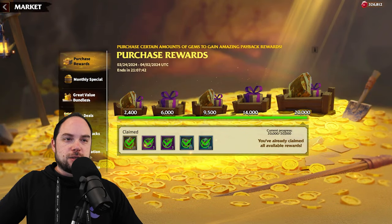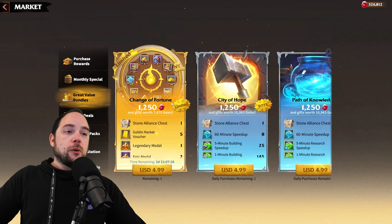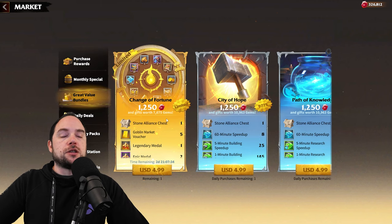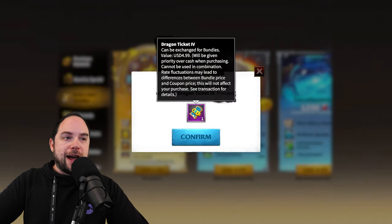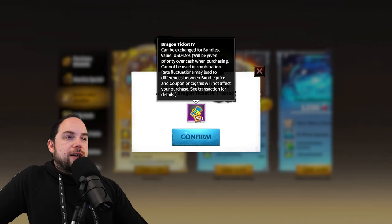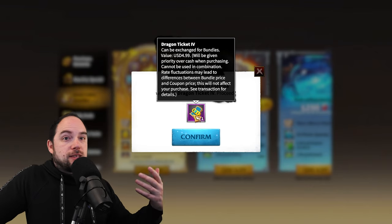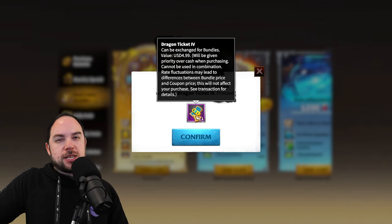All that talk to say, let's spin the wheel. If you are spending in Call of Dragons, I would strongly advise you to check out the Pluto Mall — I'll include a link in the description. You can buy something called a dragon ticket, which lets you exchange for an equally valued bundle. However, you can buy dragon tickets in the Pluto Mall in a way that gives you 10% extra tickets typically.